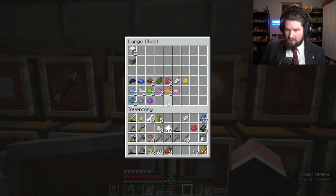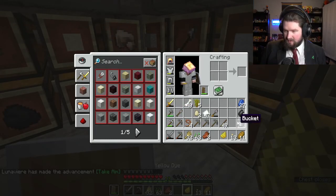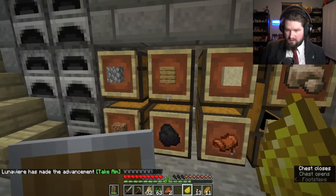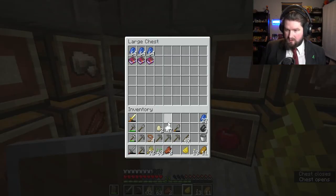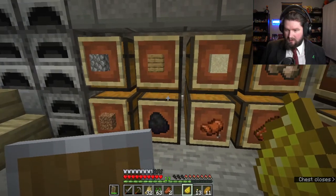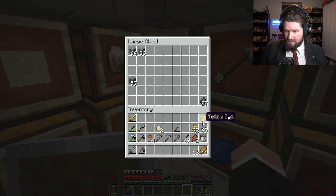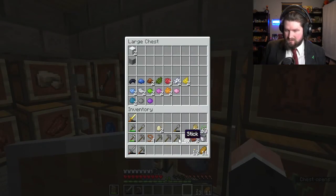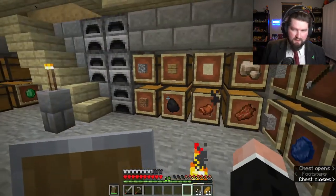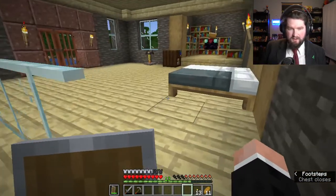We have at least one of each color, with multiples of a handful of them. So now I can work on getting sheep in all of our little areas and get them all decked out in color. I didn't have to make yellow or white dye because we already have white sheep — but white dye you kind of need for making other colors. One, two, three... sixteen — perfect, we now have all of them.